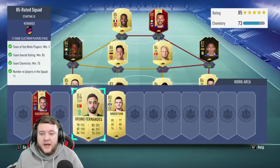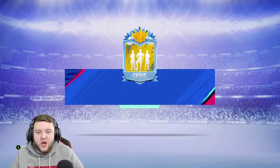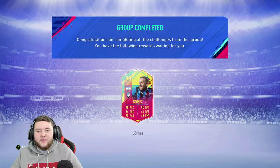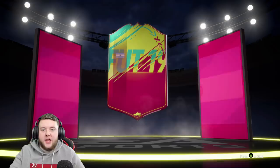We have finally completed the Gomez SPC, which has taken an absolute lifetime to do. Alejandro Gomez — or Papu Gomez as other people call him. That's actually a pretty sick dynamic image, I like that. His card looks solid enough — time will tell whether he's good enough for the weekend league, but he will for sure be on my bench at the start of next week to see how good this card is. With stats like 95 pace, 94 dribbling, 90 passing, he can't be that bad surely.